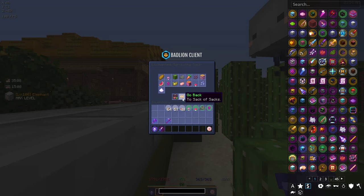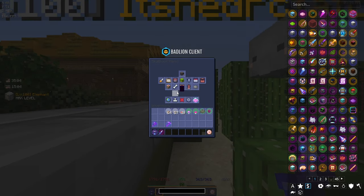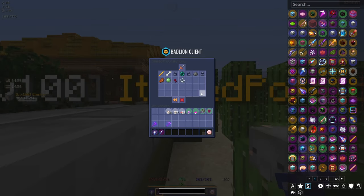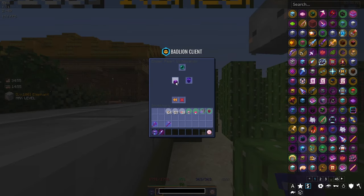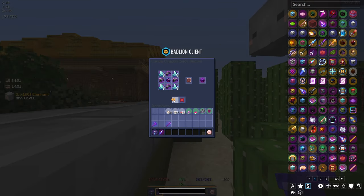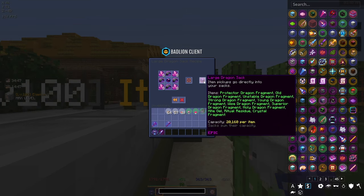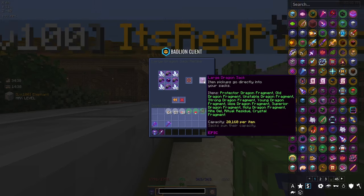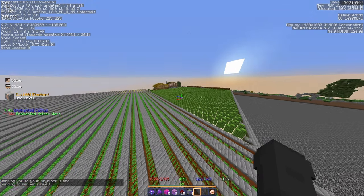There are also some new sacks you can buy for bits, which is really good, and I think there's also a dragon one — yeah, the Large Dragon Sack — which we'll have to craft at some point, but not anytime soon because they're quite expensive. You can basically store a bunch of stuff from the End in there. Anyway, I've done some more farming so let's go to the island and place everything into its spots to see how much we're still missing.